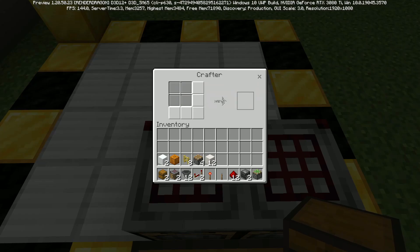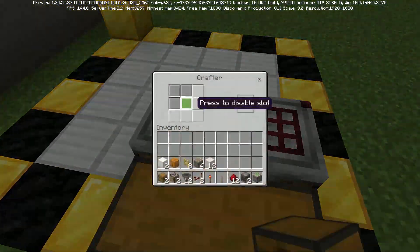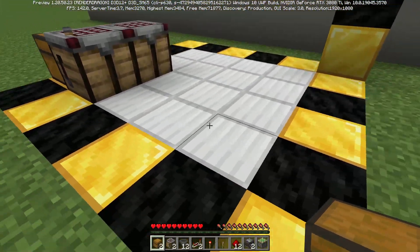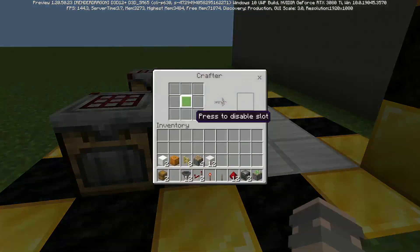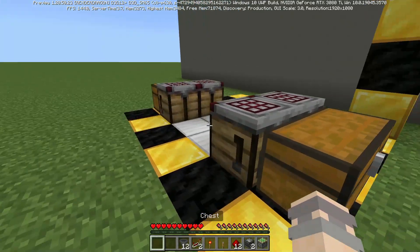You just want these four blocks here enabled, and you'll do that for both crafters. Then go to the other side, leave a two block gap, place two more crafters, same thing — disable the blocks you want — and then place your chests in front of those.